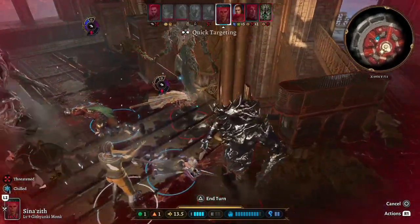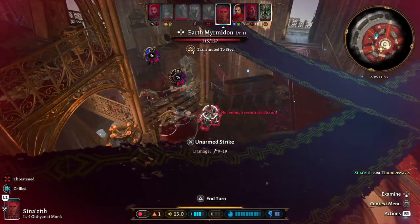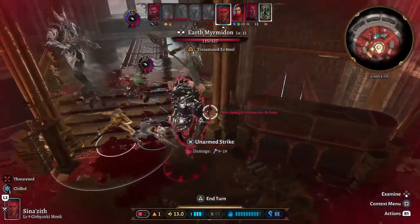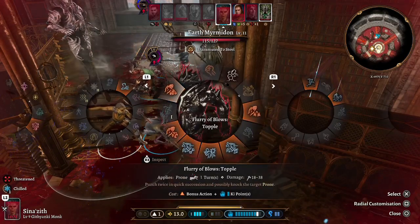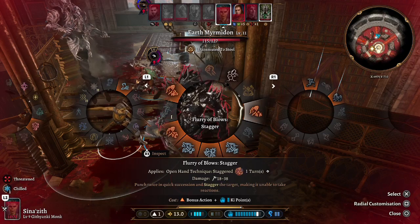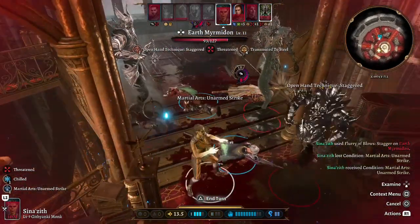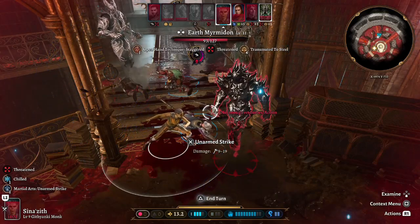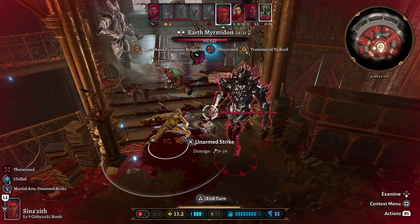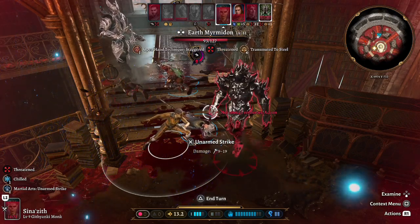Using Thunder Wave dealt force damage and knocked an enemy prone, allowing us to follow up with bonus attacks and apply conditions like Stagger. That's the full build — I hope this was helpful. Let me know in the comments if there are other builds you'd like to see or anything you'd change, and I'll see you in the next guide.